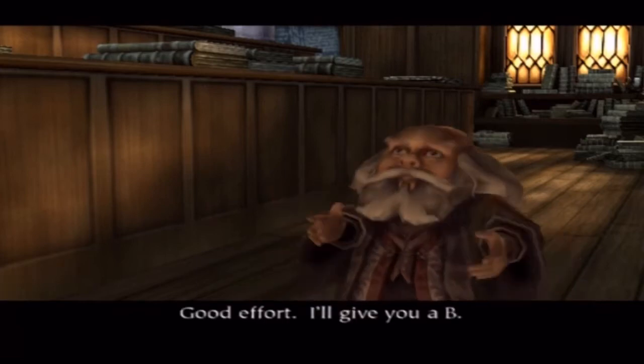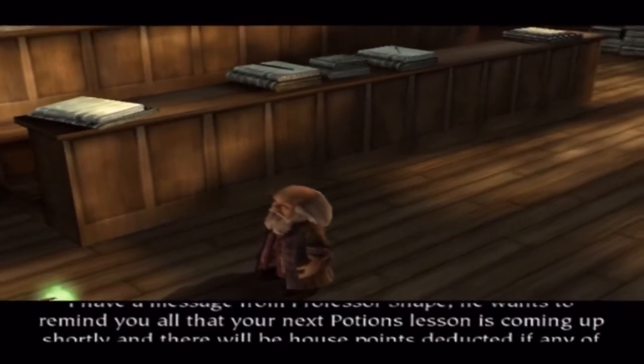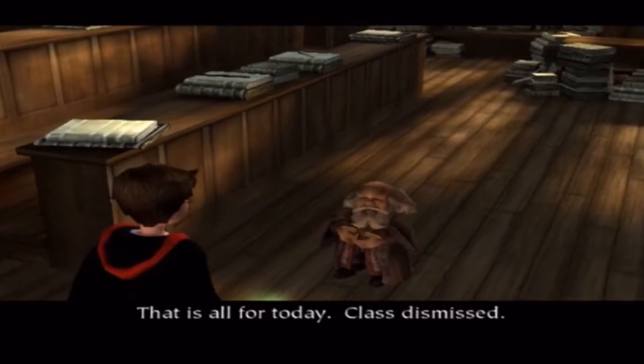Good effort. I'll give you a B. I have a message from Professor Snape. He wants to remind you all that your next potions lesson is coming up shortly, and there will be house points deducted if any of you forget your ingredients. That is all for today. Class dismissed.